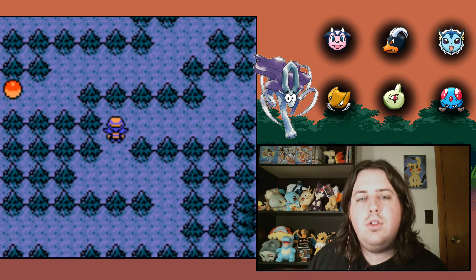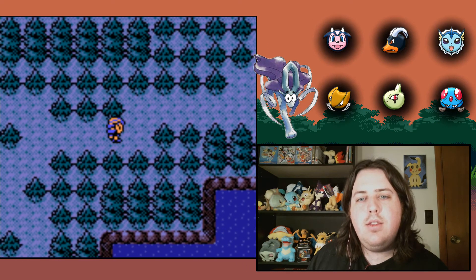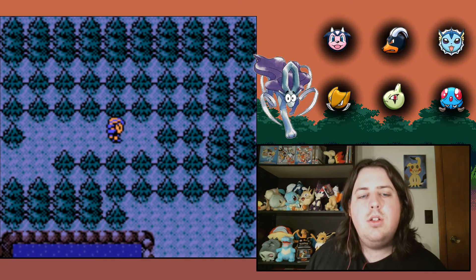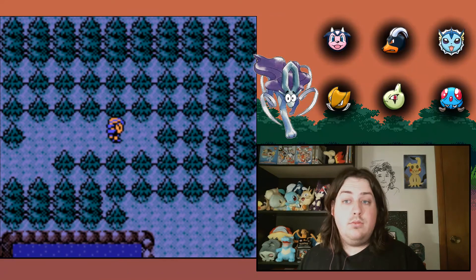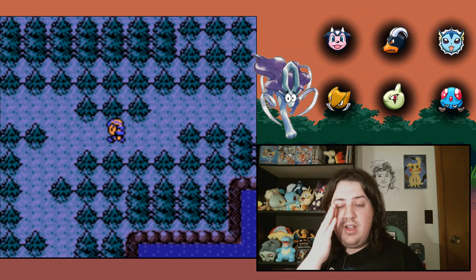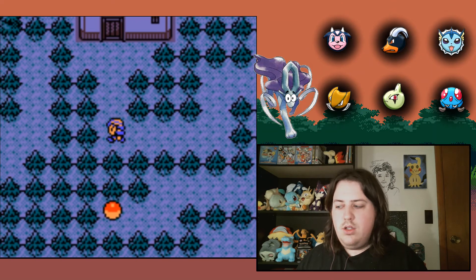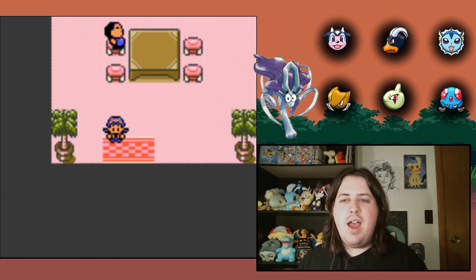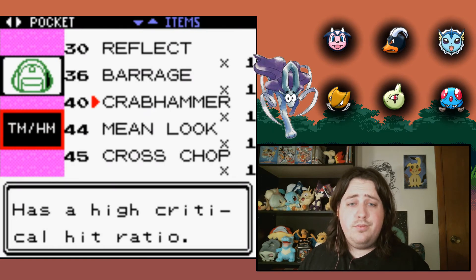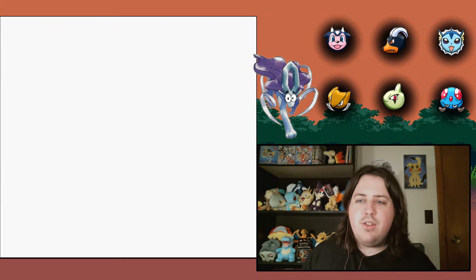Grab some items — go around this way. Is this like a maze? TM44. Let me see what that is — Mean Look. What you could do is Mean Look, have a Pokémon set up, and then use Baton Pass. Sleep Powder. TM10 — everyone can learn it, so that might actually come in handy sometime.